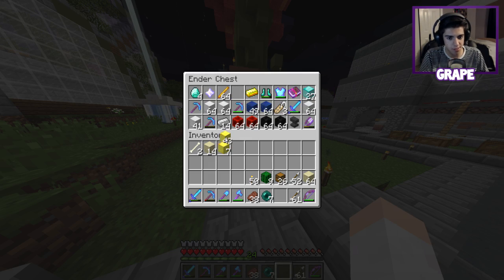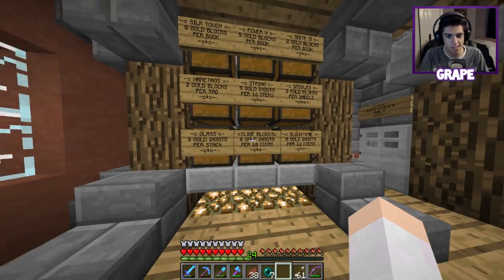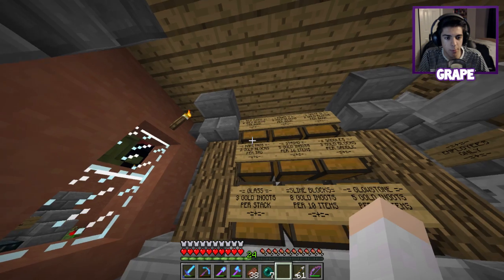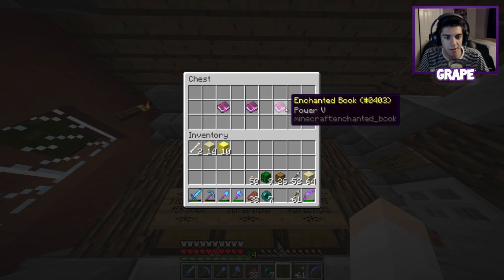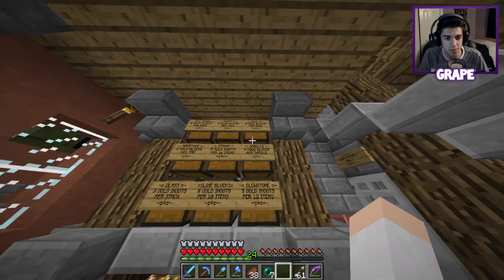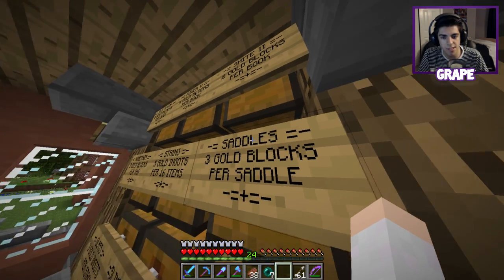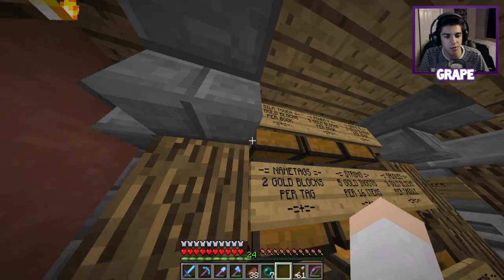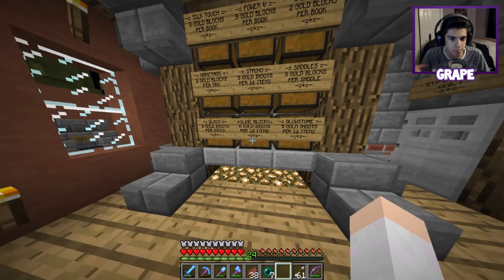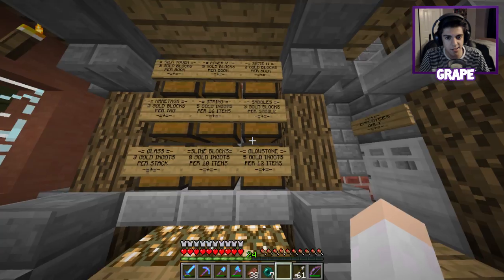It's not by diamonds anymore, so I'm going to stack up on some gold. Silk Touch for three gold blocks per book - that's a pretty good deal, I might have to buy one because I quite need another Silk Touch pick. Smite 2 for eight gold blocks - that's a ripoff. Slime blocks, eight gold ingots per 10 glowstone. Is this all he's selling?